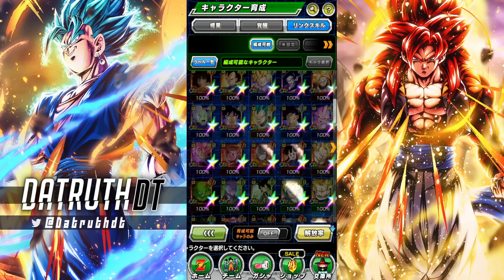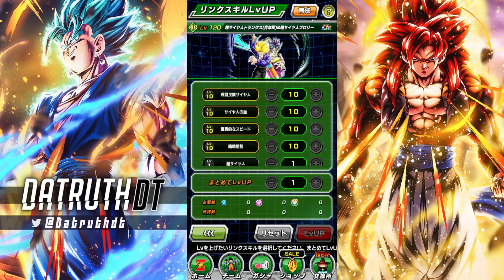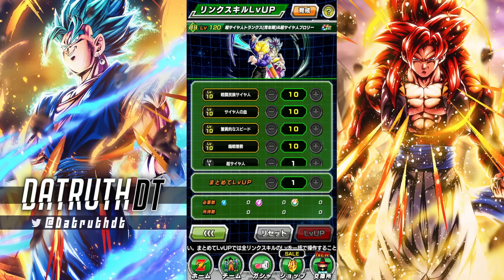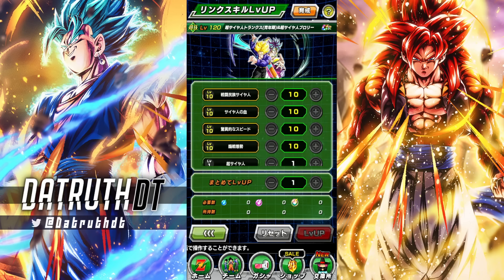We're able to see which characters we can actually use this on — we can use it on a character who isn't link level 10. This is a really good system because as a free-to-play player, if you don't like grinding links, you can hold on to these orbs and then just slam a big character to link level 10 right away. I'll probably save these for showcase characters. In combination with the link level keys, it's very good.